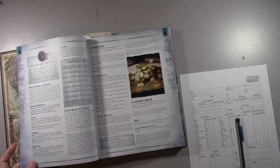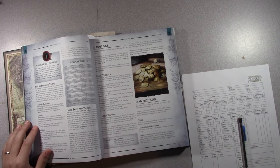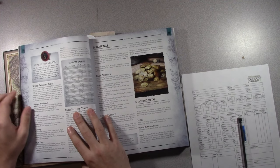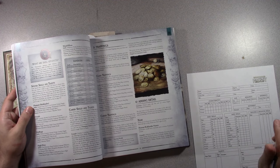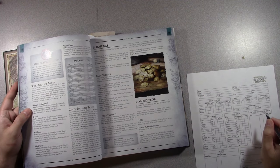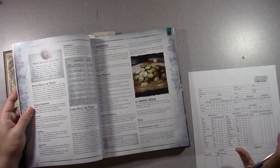Now you read into your species skills and talents. Being a human Reiklander, I get animal care, charm animal, and then cool, charm, evaluate, gossip, haggle, language Bretonnian or Wastelander. I'm marking these temporarily. Animal care looks like an advanced skill so I'll note it separately. All your skill advancements later will come from your career, but these are the racial starting skills from growing up in that society.